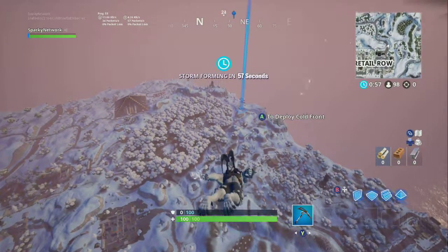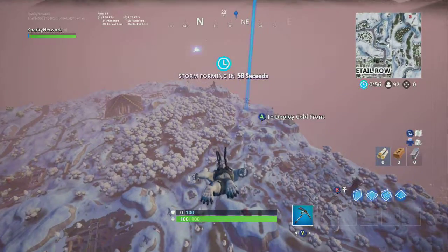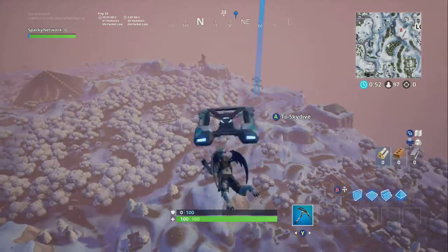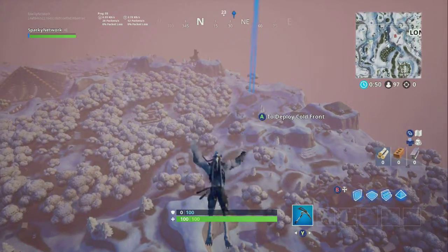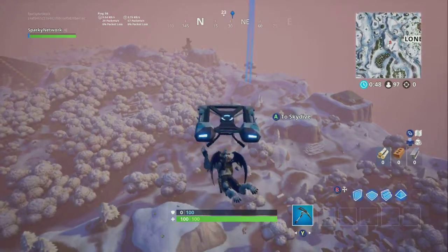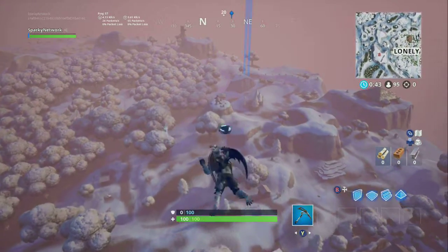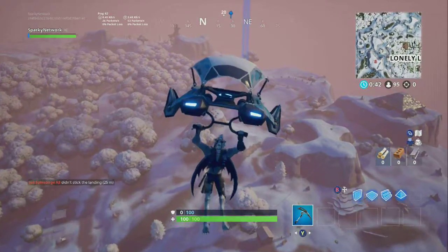What you guys are going to do is place your marker on that little mountain right by Wailing Woods, closer to the bottom of the outside of Wailing Woods right by the S. When you fly down you guys will see the rock lady and the flatbed off to the side.